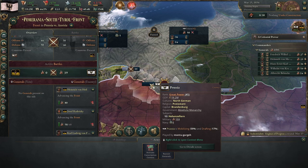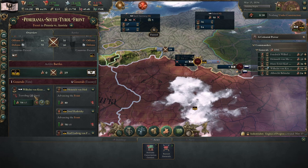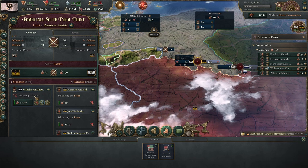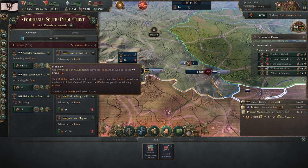We can specifically assign other forces to another front. I can select my army in the Rhine HQ and assign them to defend the Pomeranian Front. When I do that, it will take them some time to arrive at the new destination. This is especially important if you're fighting a war across the entire surface of the earth, because it can take many, many weeks for an army to be recalled from a faraway front to defend your nation. So don't assume it's a good idea to deploy all of your forces to a far-flung war if you then get invaded on the home front.